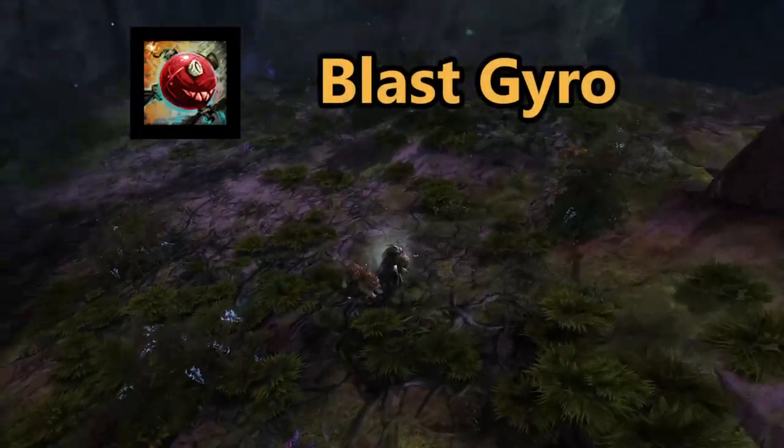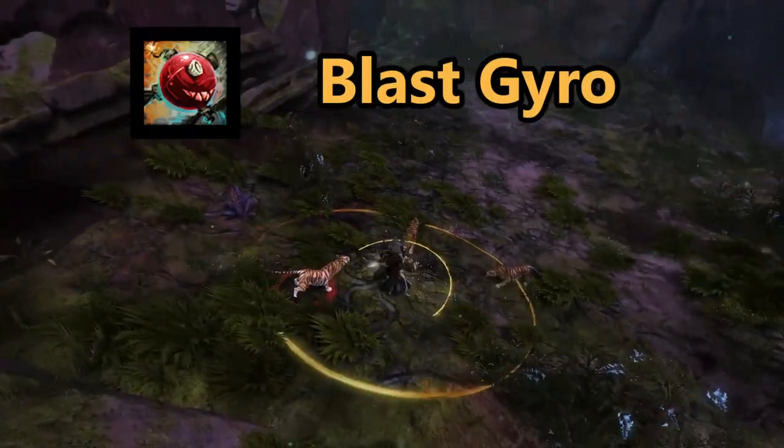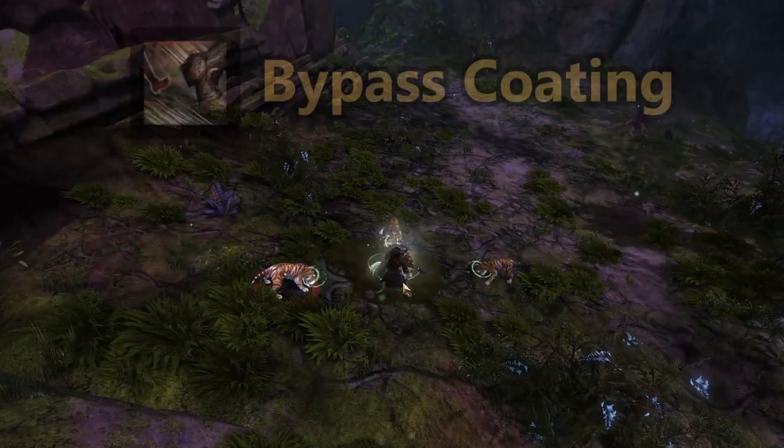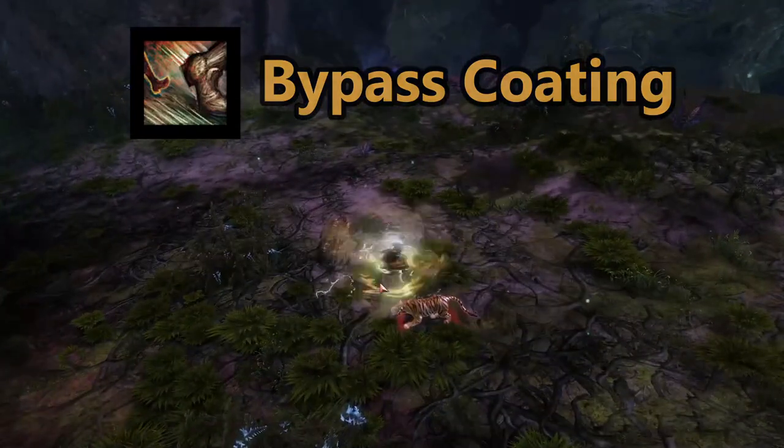The Blast Gyro starts a countdown, which will end in a massive explosion dealing damage and stunning enemies. The Tool Belt skill is Bypass Coding, which will allow the Scrapper to break stuns and then grant super speed.